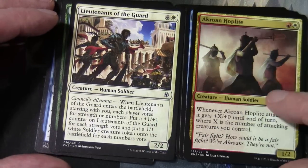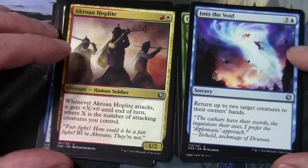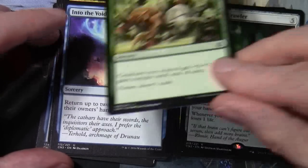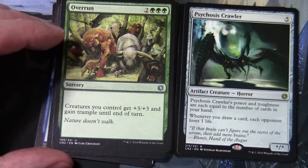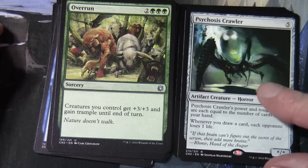A Crow and Hoplite is in here. Moving on to our Uncommons - Into the Void and Overrun. Our rare is Psychosis Crawler: five colorless for a star/star artifact creature horror. Psychosis Crawler's power and toughness are each equal to the number of cards in your hand, and whenever you draw a card each opponent loses one life.